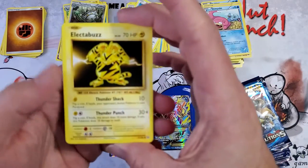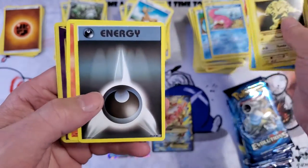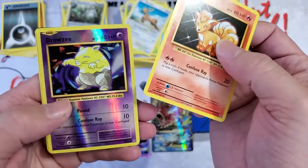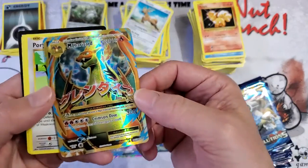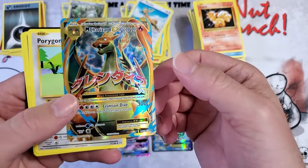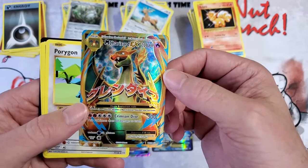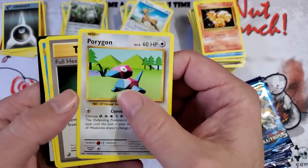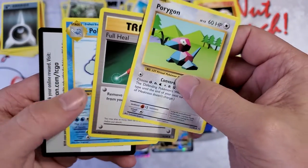These are XY Evolutions — we have Electabuzz, Weedle, Magikarp, energy. These look more like the old school cards. Drowsy — oh! Yes! Beautiful — I should sleeve that one up, am I right? Charizard EX, 220 hit points, 300 damage. Kaylin is going to be jealous — actually, did she just buy that? I'm gonna have to double check. Porygon, Trainer, and Poliwhirl. There is a code card — good luck code — anytime Charizard is in the house.